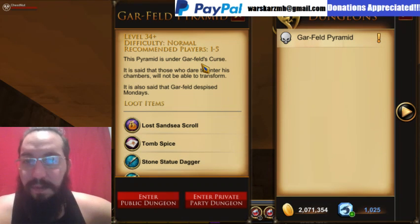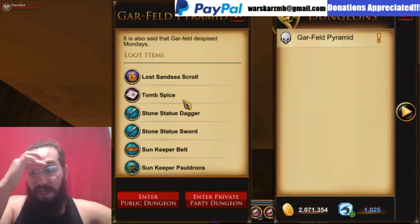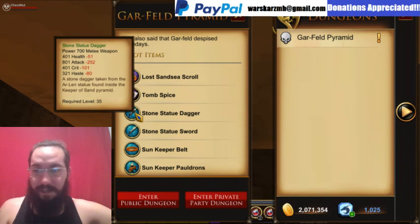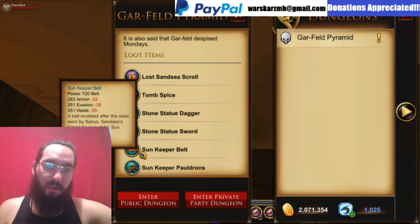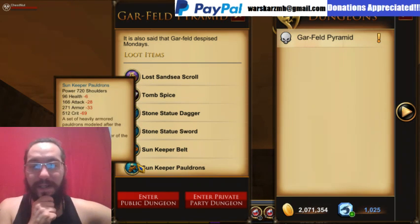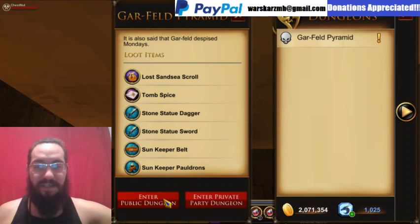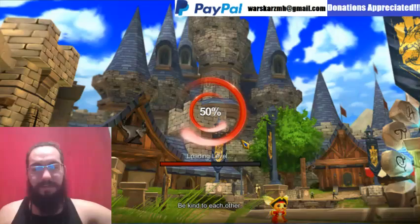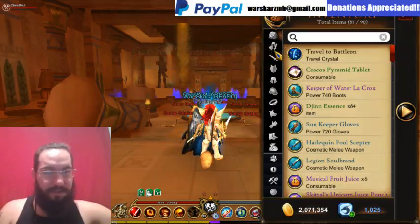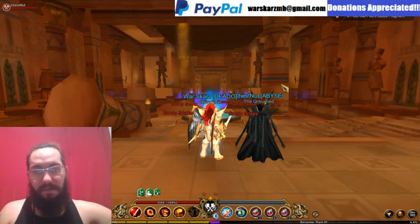Level 34 plus for this dungeon. Difficulty is Normal — there's no challenge mode. It's recommended one to five players. Here's your currency: Tomb Spice, that's for quests out in the Sand Sea area. You've got melee weapons and here's the Sun Keeper armor. If you watched my last tutorial on the Krakos Challenge, you want to collect this gear because you're going to need it to craft a set from the Great Pyramid. It's really good gear — you can infuse it to 15 infusions instead of 10.